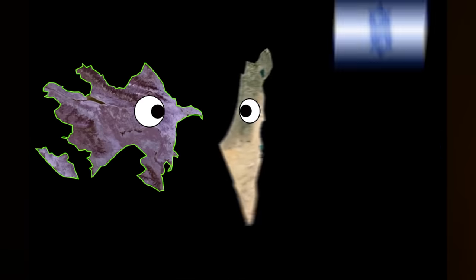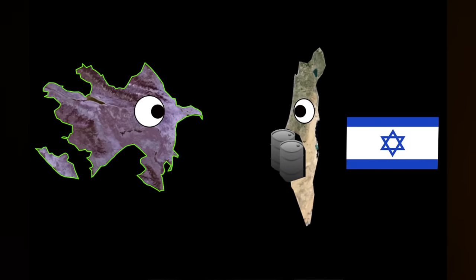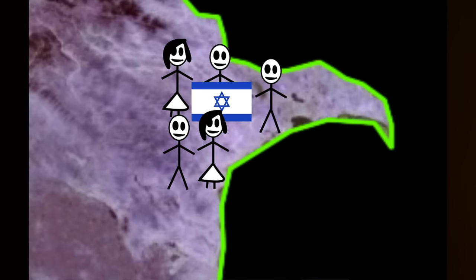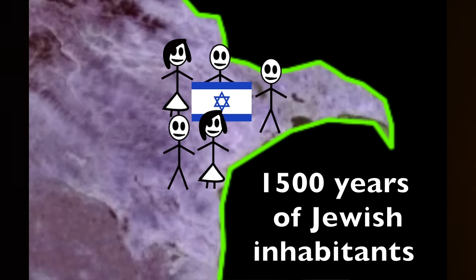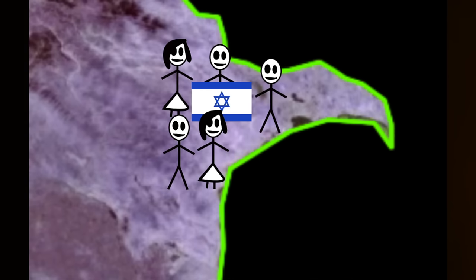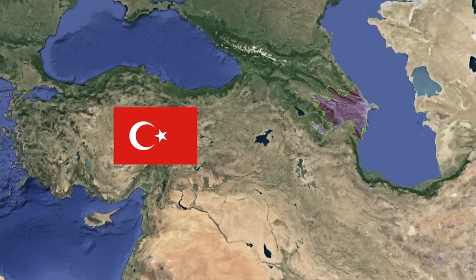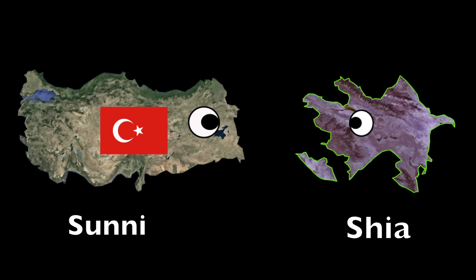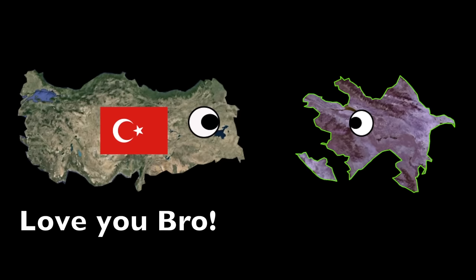Strangely enough, Azerbaijan is one of the few Muslim-majority countries that actually gets along pretty well with Israel. They provide Israel with fuel, and Israel provides them with agricultural and technological assistance. The Jewish community has lived peacefully within Azerbaijan for over 1,500 years, and persecution was virtually unknown — Azerbaijan also served as a safe haven for Jews fleeing from the Holocaust. And finally, Turkey is without a doubt Azerbaijan's best friend. Despite the Sunni-Shia difference, they have the closest ties culturally, linguistically, and diplomatically. Turkey supports Azerbaijan in nearly all their disputes, like a proud older brother. There's a saying between them: the two of them are one nation, two countries.